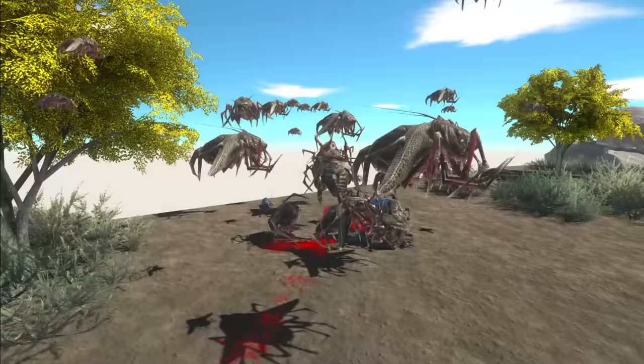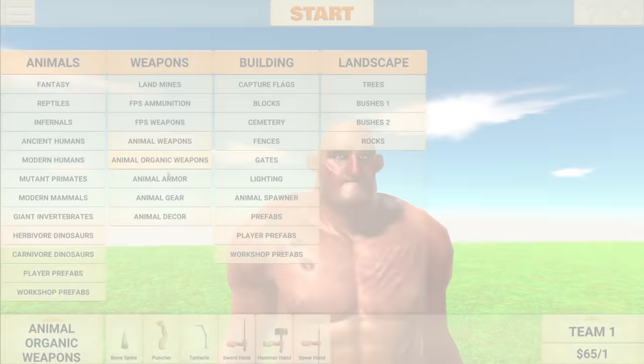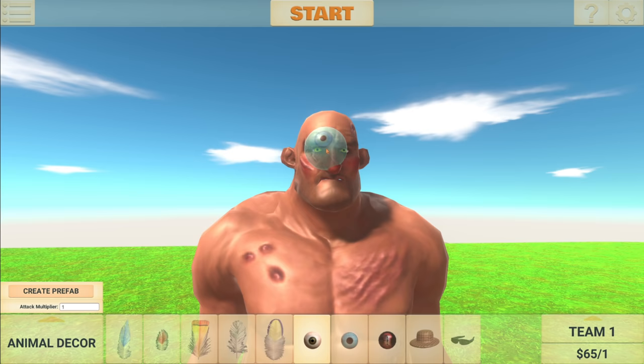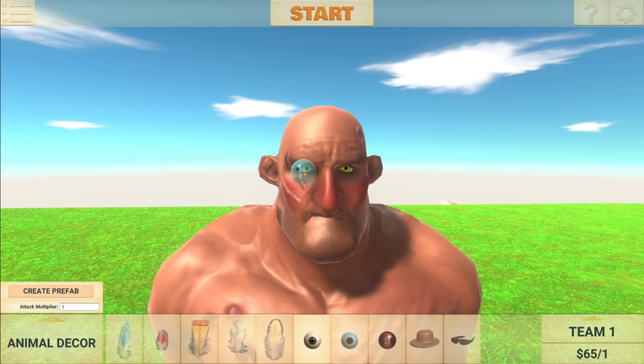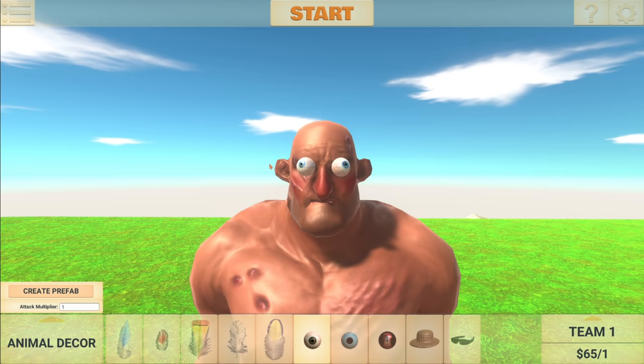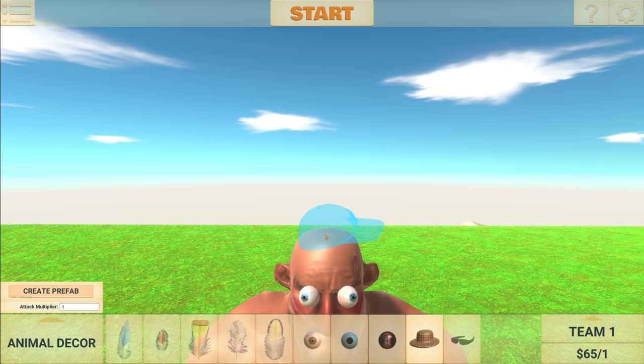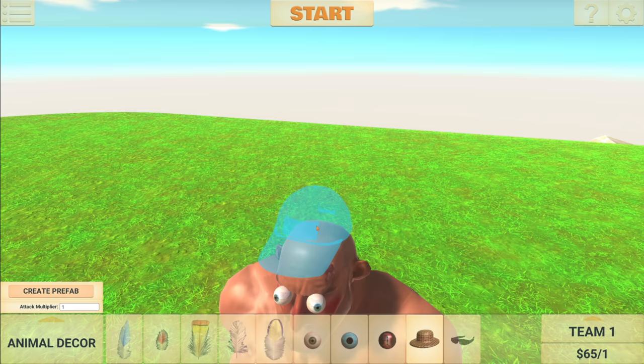But that is not all that is in this update. So in the Animal Decor tab, we can now add eyeballs, hats, and glasses. We're going to create a character here, and I need everyone's help in the comment section because I want to make a character that appears in future episodes. So let's go ahead, give him some googly eyes. There we go. I love the direction this game is going in. And let's also give him a hat. But I need your help with a name suggestion for this guy. The plan is to just add extra stuff to him in different episodes and see where it takes us. So the best name in the comment section will win.